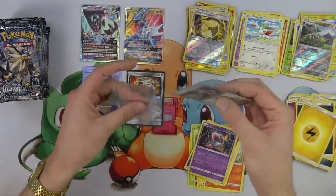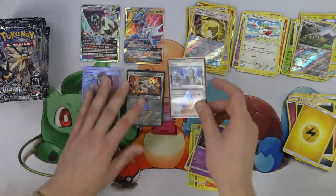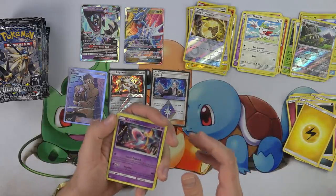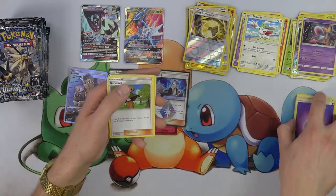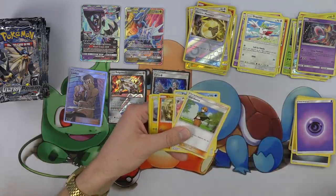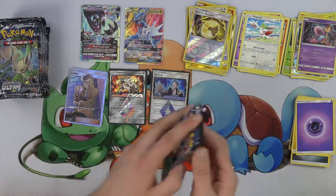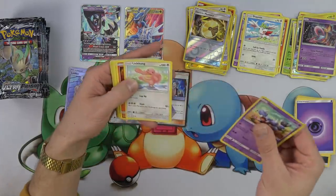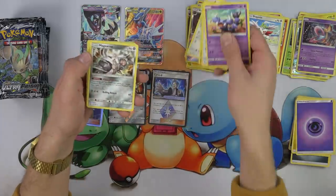In Japanese it actually reads that it has to have an active Pokemon — it has to be in the active position. So this card is technically mistranslated potentially. We'll see if it gets an errata. Because in Japanese, from multiple sources, the card reads it has to have a metal or water Pokemon in the active position. So that card might get an errata. And if it doesn't get an errata, it's going to be a lot better than it was in Japan stateside.